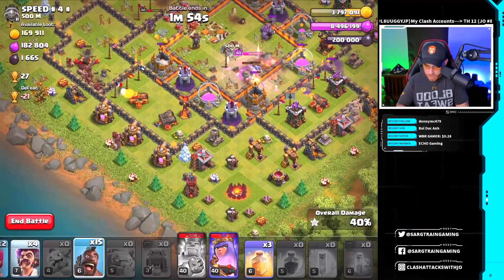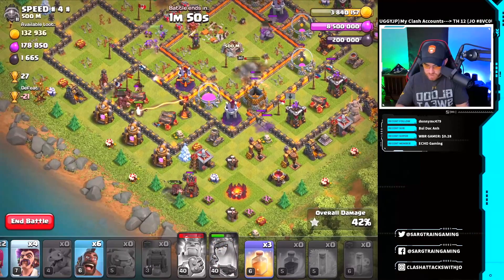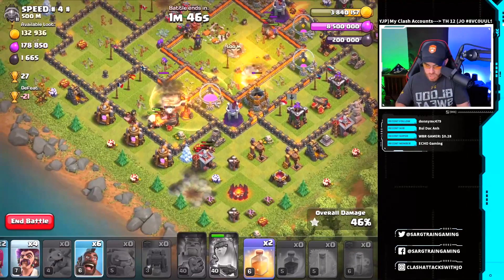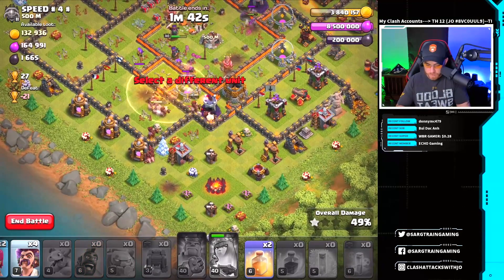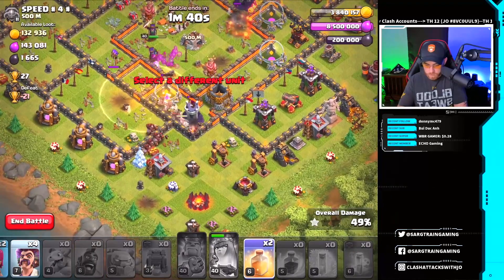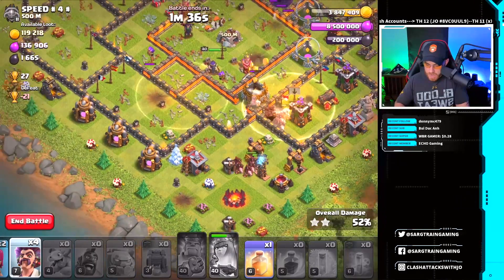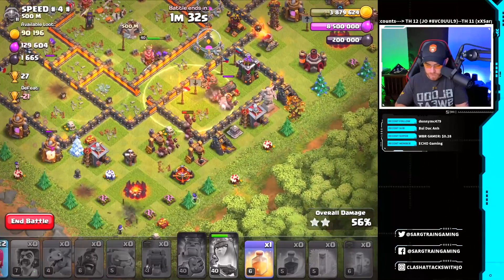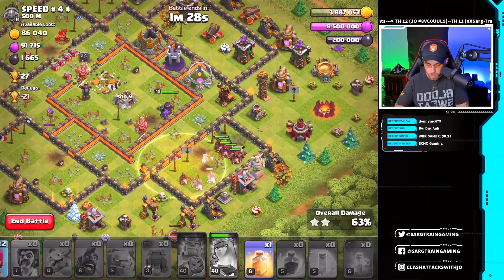Let's get the hog riders in on these defenses and use the queen's ability just in case. We hit a giant bomb and hogs are being targeted by a wizard tower, so we drop a few more hogs. They move down through a compartment. Getting wizards down behind them — they take on a hidden tesla that just popped up. We've got a little bit of base remaining and one more heal spell.